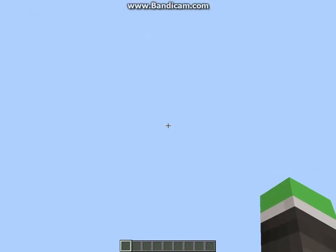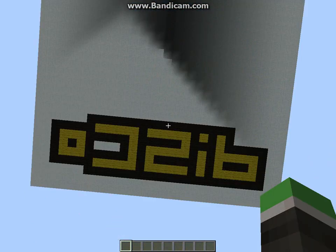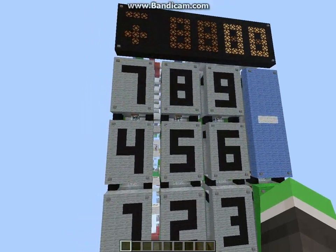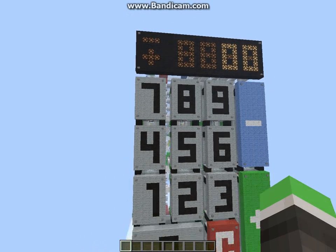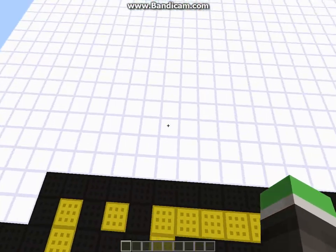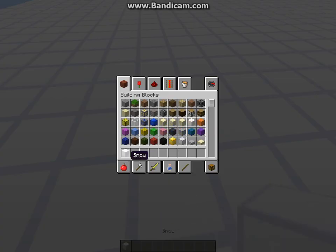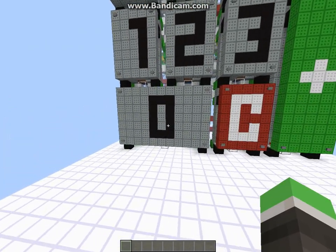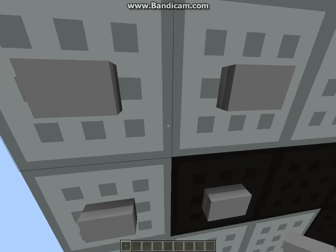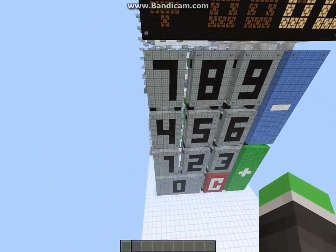Hey guys, it's Brad here. Today I'm going to be showing you a giant calculator made by Disco. He's really cool. I'm playing with a texture pack called OCD that Disco created. It's a calculator — it has numbers and buttons. Those extra buttons aren't really meant to be there.